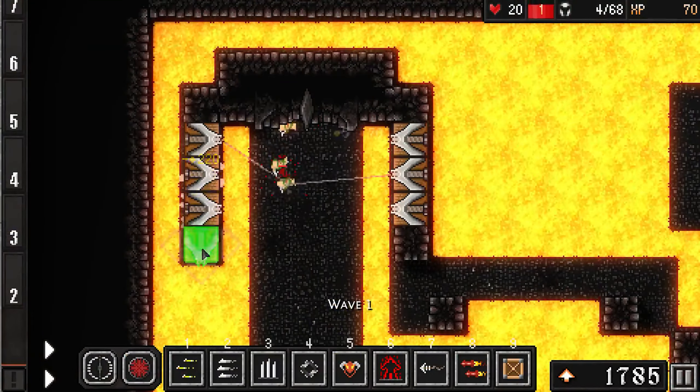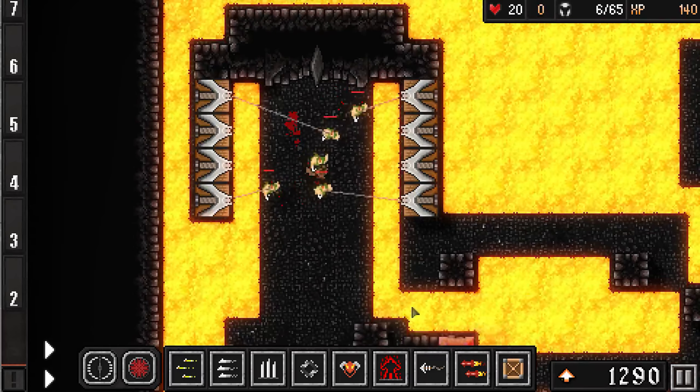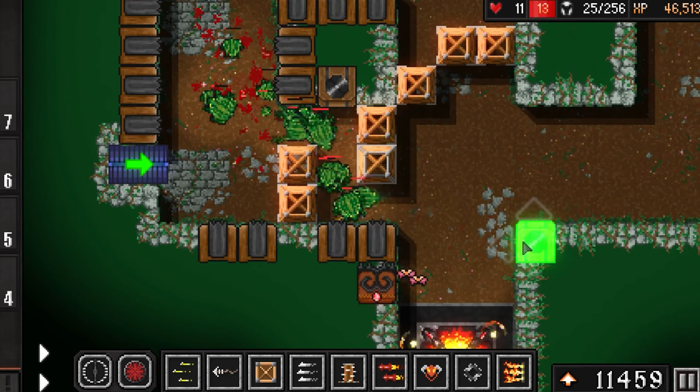The physics-based mechanics mean that traps aren't just set pieces — they interact with the environment, making strategy and placement crucial. As you level up, your traps can gain new abilities, adding layers of depth to your defense.